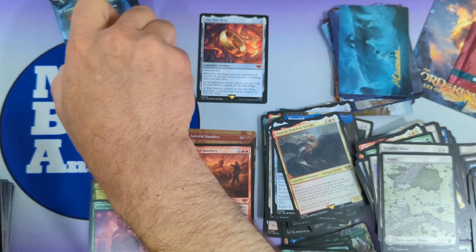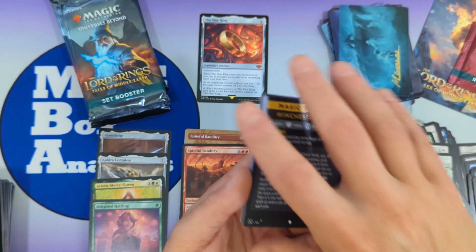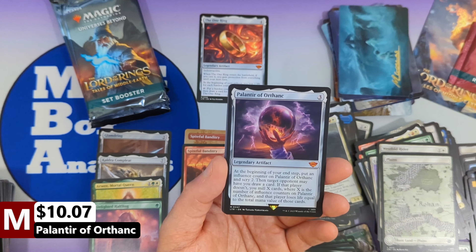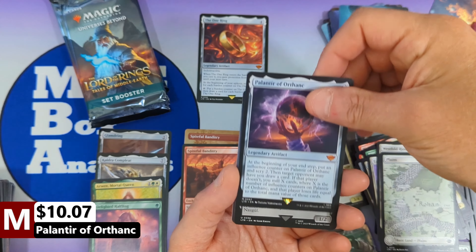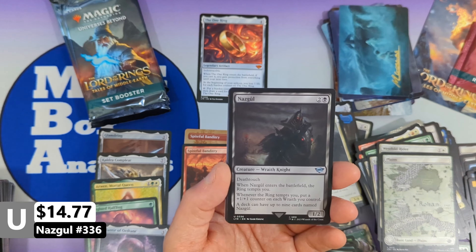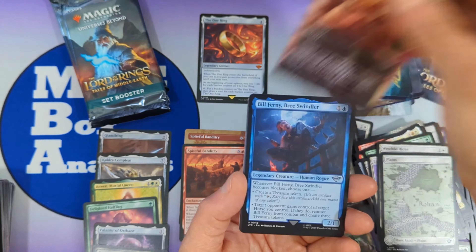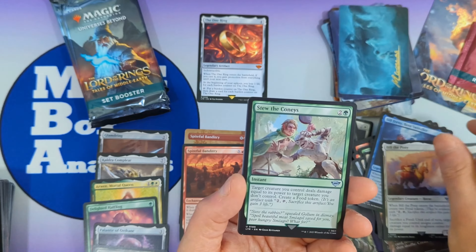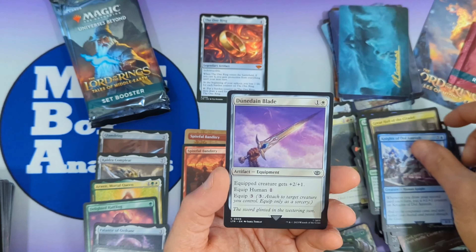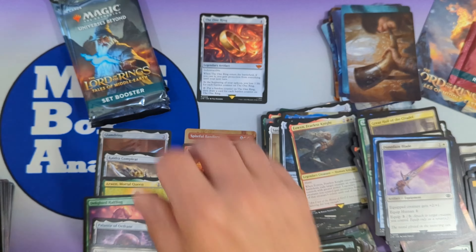Unfortunately I dented the corner when opening up with the pull tab — oh well. I don't believe that's going to be a high-value signed art card, as most of them are not. We got another minigame with an East Farthing Farmer, followed by Planeteer of Orthanc — very nice, another mythic valued over ten dollars. This box is doing extremely well. And right behind that we get ourselves Nazgul number 336 — another card valued just around seventeen dollars, very cool. Then Many Partings, Bill Ferny, Bree Windler, Bill the Pony, Stew the Conies, Great Hall of the Citadel, Esquire of the King, Knights of Dol Amroth, Dunedain Blade, a foil forest, and a non-signed art card. That was a thirty dollar pack right there!